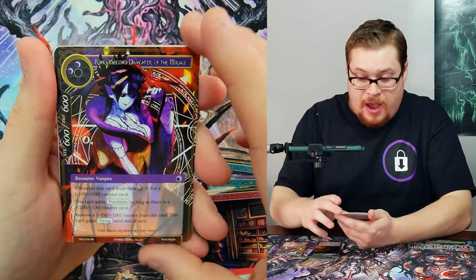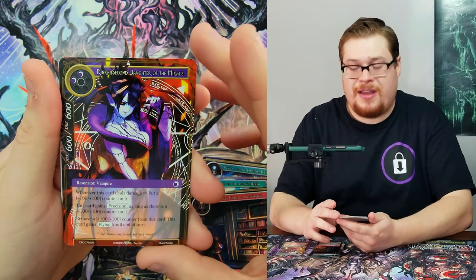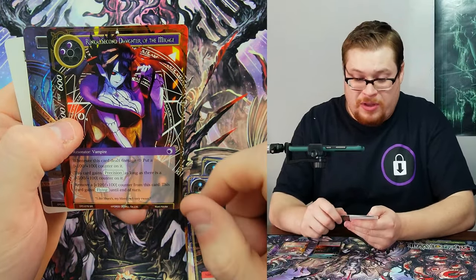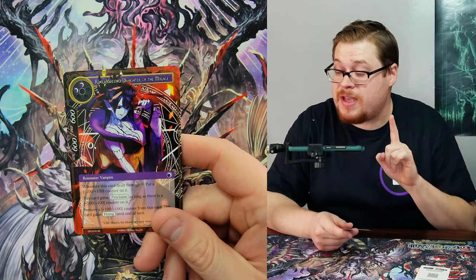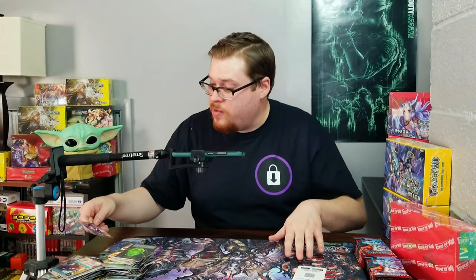Rising from the Depths again. Rinka, Second Daughter of the Makage — I finally remembered it, and pretty quickly this time too. Daughter of the Makage — thank you. And a foil Water Magic Stone, but I really like her card, she is an awesome card to get.